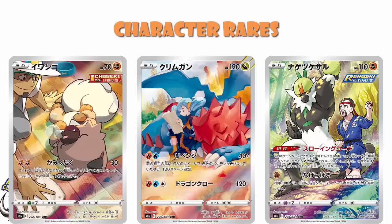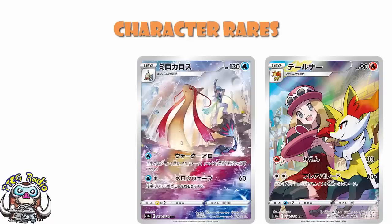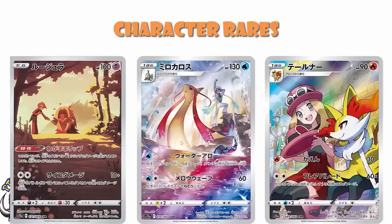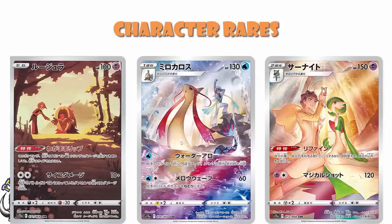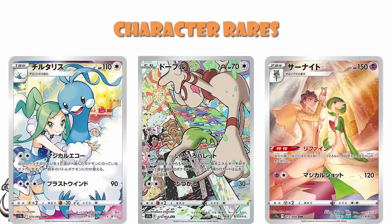Then we should also be getting the six character rares coming from Incandescent Arcana. So the Braxien with Serena — love the artwork, not a great card, but love the artwork. The Milotic with Wallace — again not a great card, but absolutely beautiful. The Jynx with Will — Jynx is actually a really interesting card: it doesn't give up a prize if KO'd by a Pokémon V, and it does 10 plus 10 damage for each damage counter on them, which is really good for two-hit KOs. Plus the amazing Hyaginousuke artwork. We've got the upcoming Gardevoir with Diantha, Smeargle with a generic artist — but look how beautiful the artwork is — and then Altaria with Lisia.